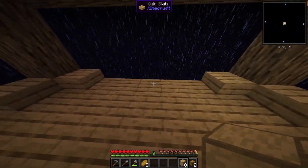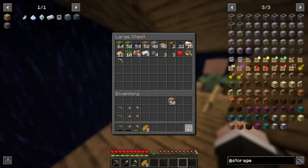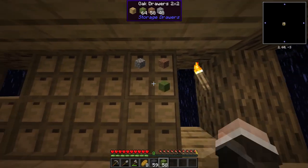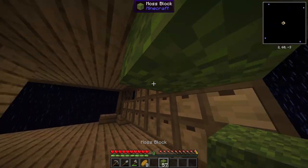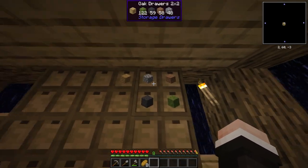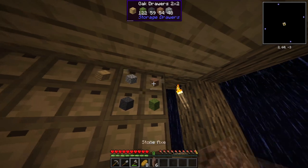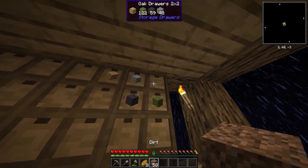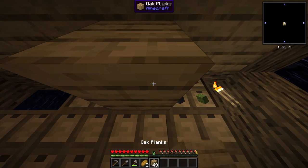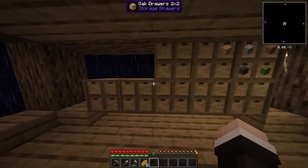We have eight drawers so we can now stack up to eight items, which is very useful. To use them you just right-click an item in, and if you look at the top of your screen it tells you how much is in. If you need dirt, you just left-click to get one or two, or shift and left-click to withdraw a full stack, which is very nice.